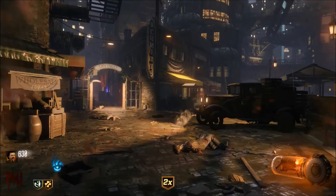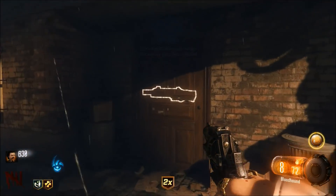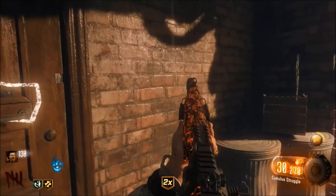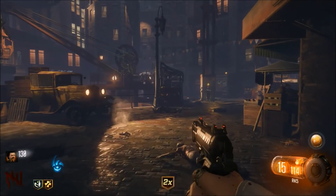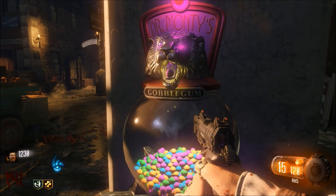Now what we're going to do is hit the gumball machine until we get ourselves a wall power. As you can see at this time we have two weapons, so what we're going to do is swap over our starting pistol for that glitched out weapon on the wall. We're going to just simply try and shoot the gun — it's going to take that out of your hands and simply put it on towards your second weapon.